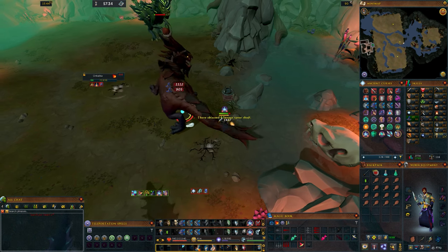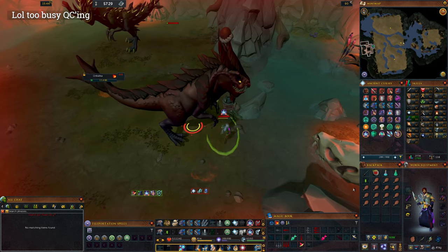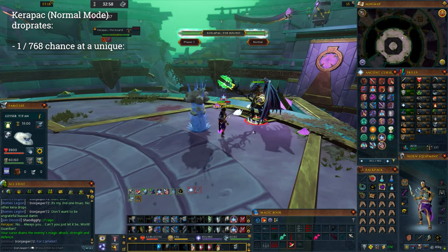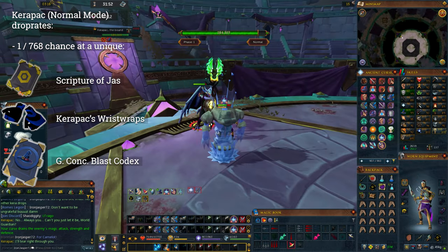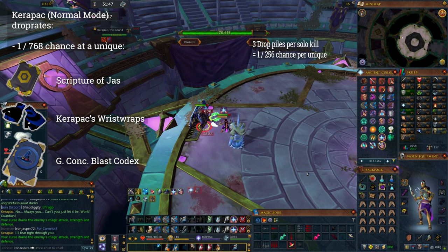For example, the chance of getting a unique drop from Karapak in normal mode is 1 in 768. There are 3 drops in this category: the Scripture of Jazz, Karapak's wrist straps, and the Greater Concentrated Blast codex. Each solo kill gets you 3 drop piles, so the chance for a specific one of these drops gets bumped to 1 in 256.